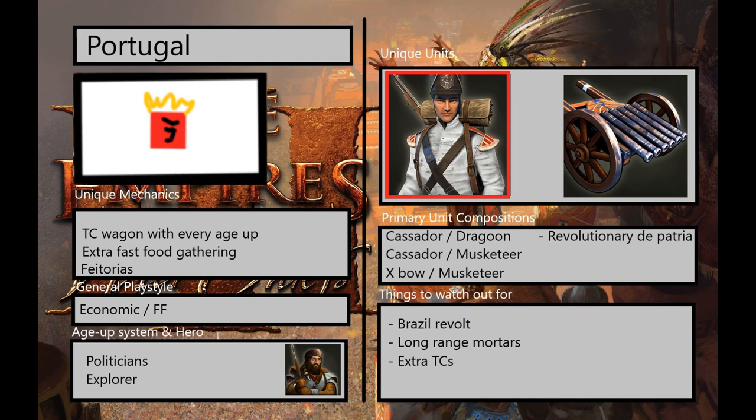However, because they have all of their resistance in range resistance and are particularly flimsy in the HP department, this is one of the weakest skirmishers to cavalry — you can very easily find yourself killing 8 or even 9 Cassadors with just a single Hussar. It's a glass cannon unit that will do its job wonders against the units it's supposed to counter, but will fall harder than normal skirmishers against cavalry. You need to pair Cassadors with Dragoons or other anti-cav, which Portugal has really good options for.